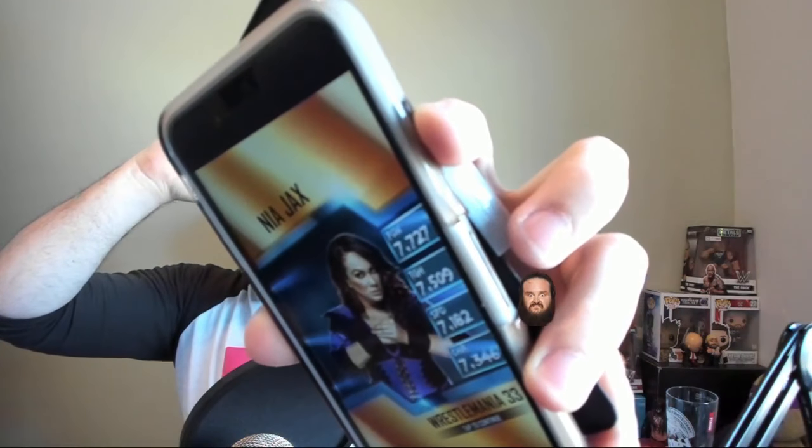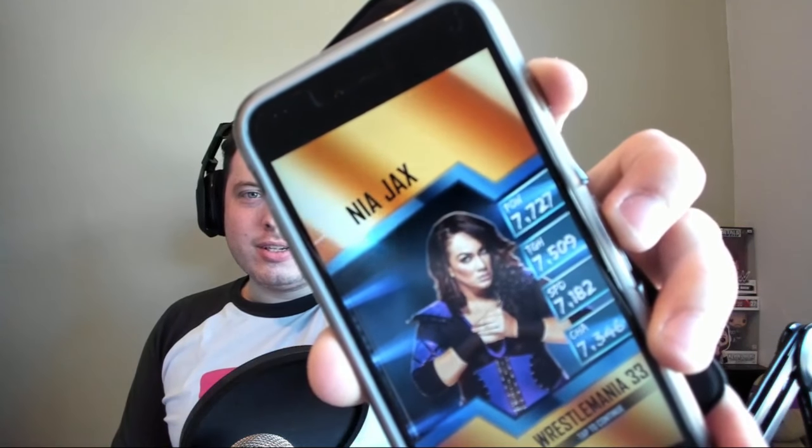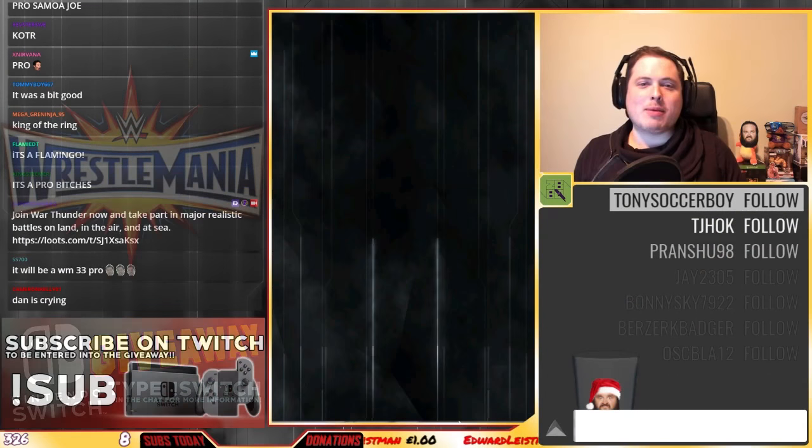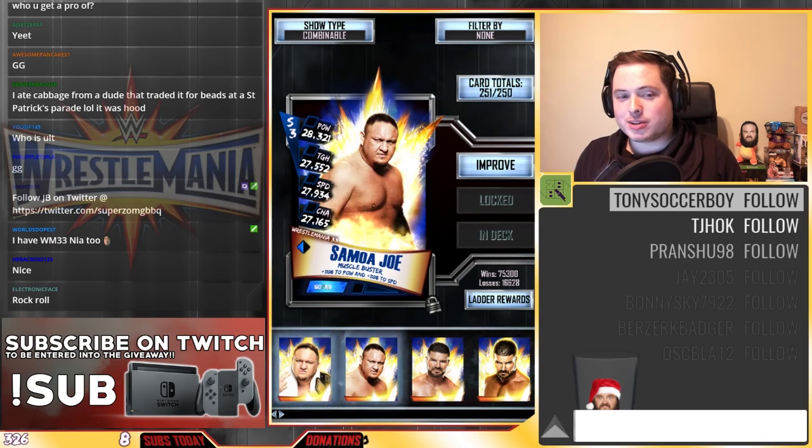That's like 50 resets. Let's just get Braun out of the way for a second — Braun's got to go. But wow. Samoa Joe first, which is a pro. And now, Nia Jax, off the board. That is absolutely mental. I have never been this lucky at the beginning of a tier — ever. One pro. And it's a female, which I have desperately needed. Pretty much the ideal start to WrestleMania 33 tier.